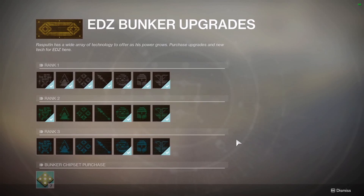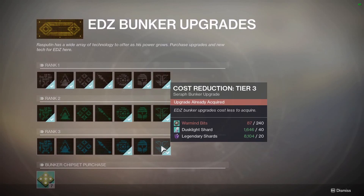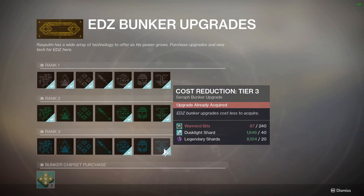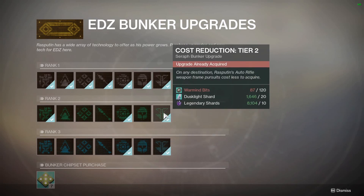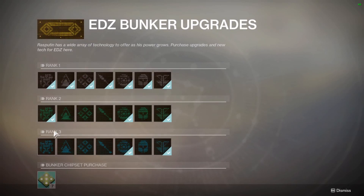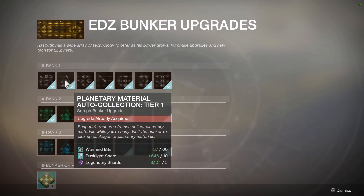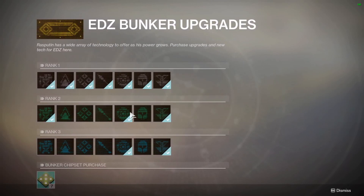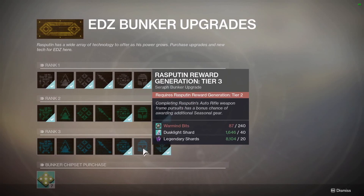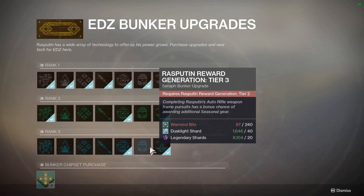So in purchasing these upgrades, it gives you tokens to turn into Rasputin himself to upgrade your integration level. And the more expensive the upgrade purchased — Rank 1, Rank 2, Rank 3 — gives you more of those tokens. Rank 1 gives you one token, Tier 2 gives you two, and Tier 3, I believe, gives you three. But don't quote me on that — just more as the cost goes up.